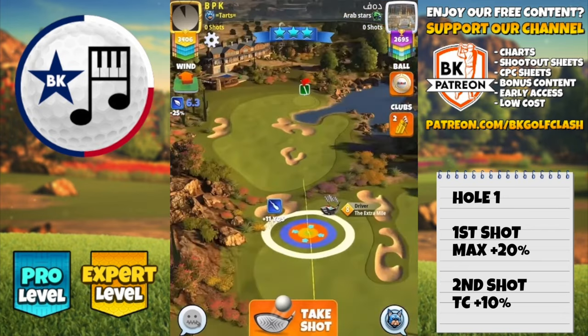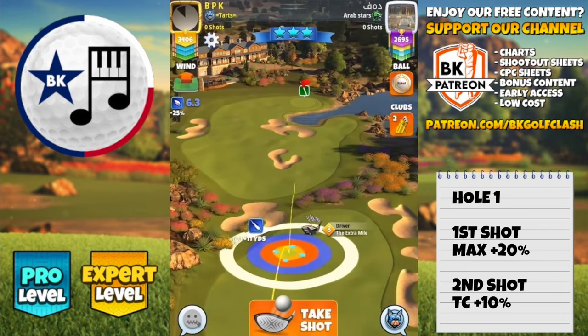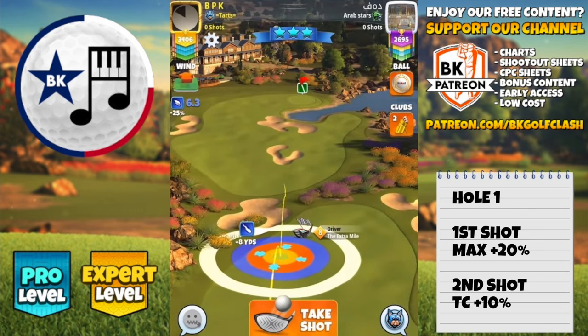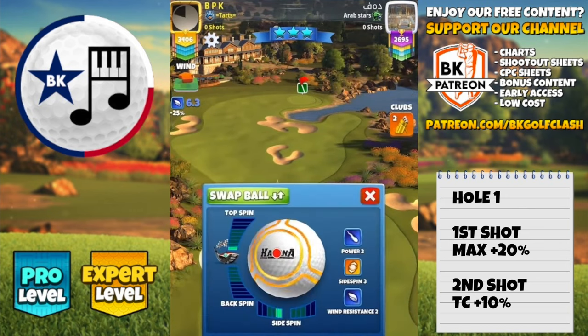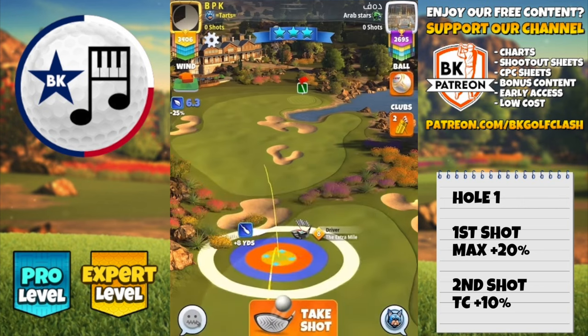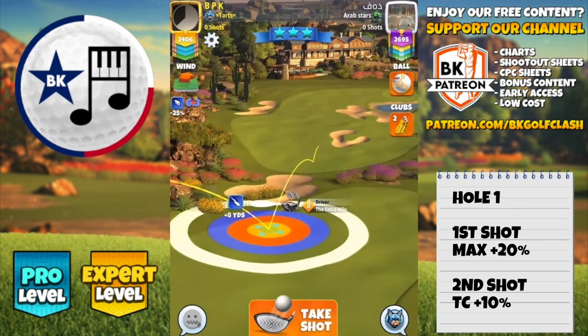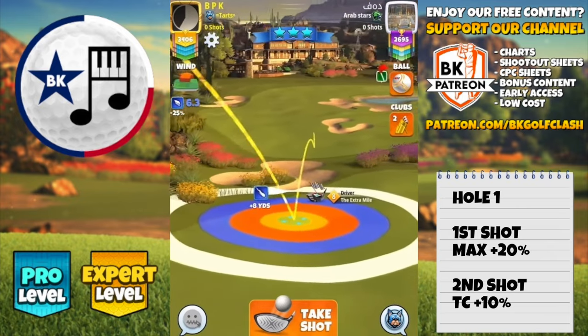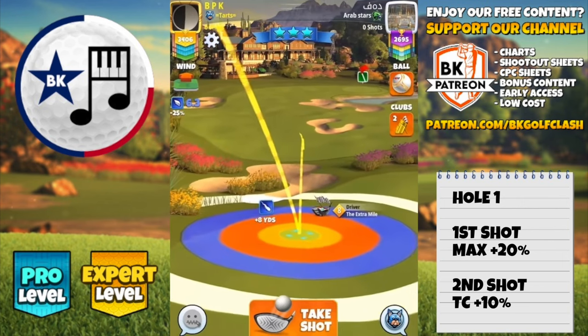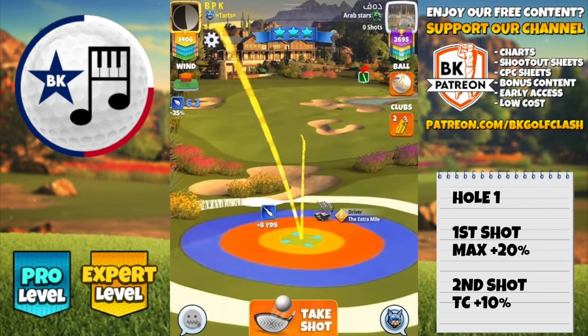We do have tailwind here. Obviously there is a send-it option with a berserker if you want to go down that route, but I'm going to present a more standard approach with a katana. Obviously pick which one you prefer. So four and a half top spin, three bars side spin to the left. Red ring touching the rough there up on the top left of the fairway. Adjustment here is going to be max numbers 20% elevation, max plus 20 on this one.